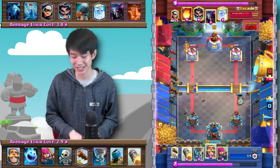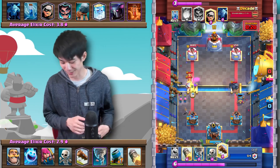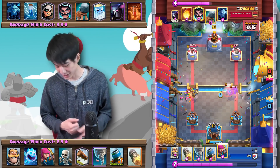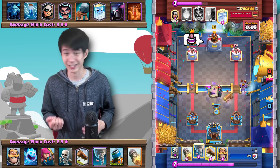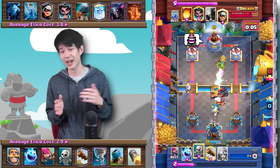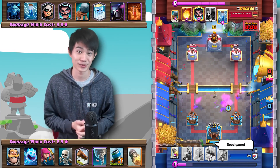With 25 seconds left, it's pretty much game over. We just defend this PEKKA and the Battle Ram in the left lane. With 15 seconds left, a defensive Mortar comes down — the Battle Ram is not going to connect on the tower. We clear out the Minions and it is absolute dominance here. We're just dismantling a PEKKA Bridge Spam matchup.